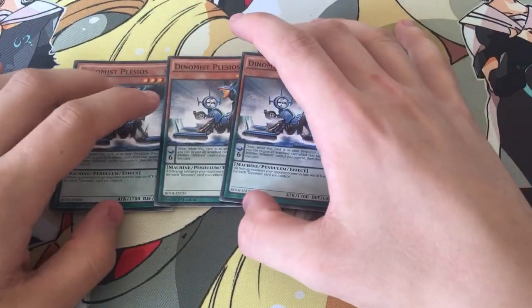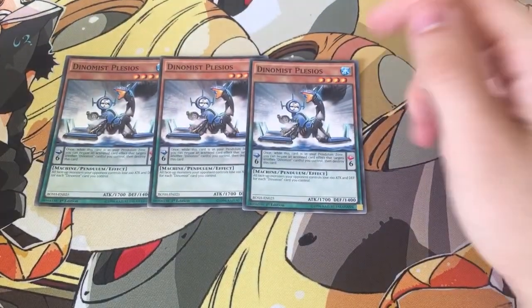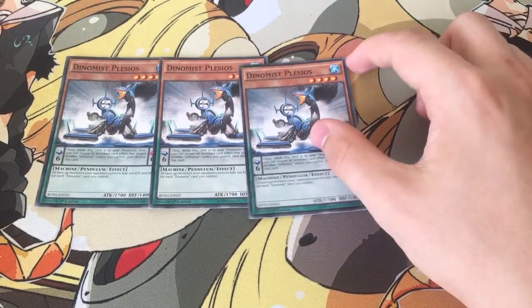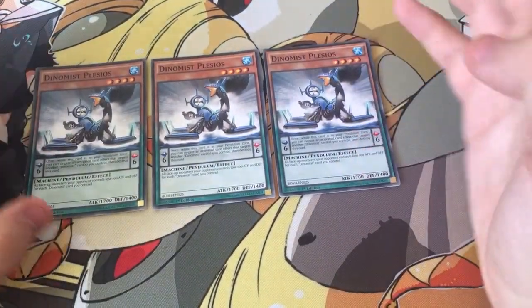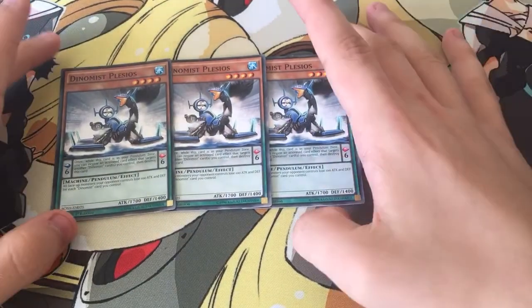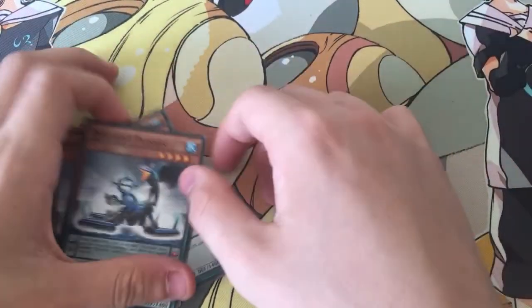Then triple Plesios — another Scale 6. Its monster effect while it's face-up on the field: all face-up monsters your opponent controls lose 100 Attack and Defense for each Dynamist card you control. So if you've got 3 of these on the field, that's already a 900 Attack and Defense loss just by having those 3 on the field. Summon another one and it's 1200, 1500, so on and so on. It really gets your opponent's monsters down.